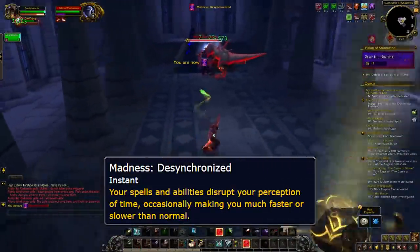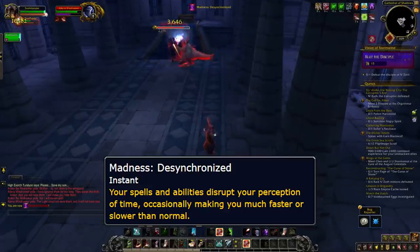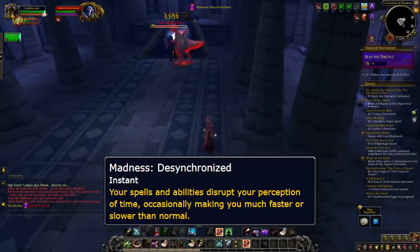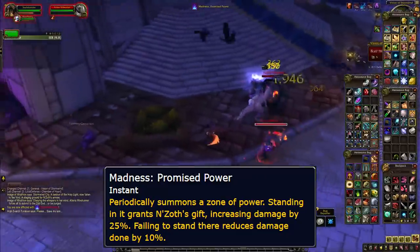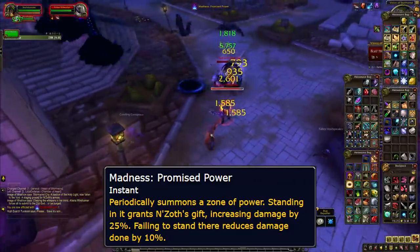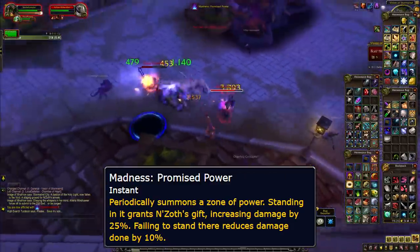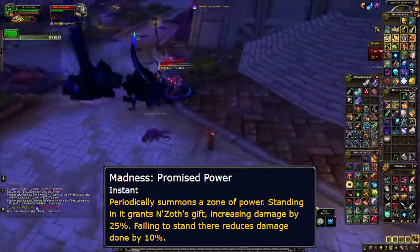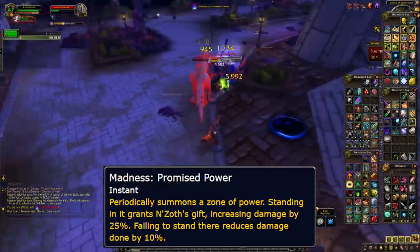Desynchronized makes everything either faster or slower for you, so that includes move speed, cooldowns, attack speed, and so on. It can feel a little bit awkward at first, but overall it's a great buff for everybody. Promised Power, in my opinion, is the kind of crap affix. With this madness, you go through the instance dealing 10% less damage, but when you stand in a purple zone that spawns around you, it's going to give you a 25% damage buff. This works great for range, but it'll also be risky to stand in a zone when it could be sitting in the middle of danger. For melee, it's that much tougher.